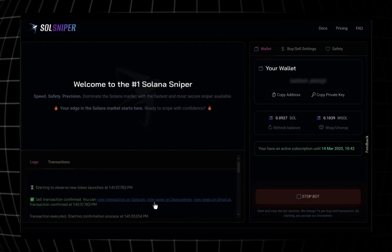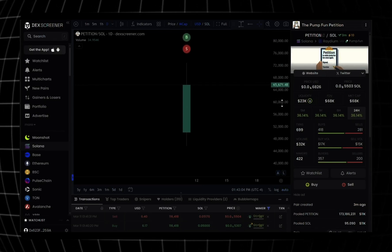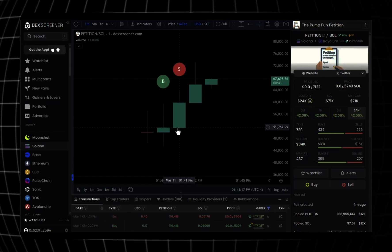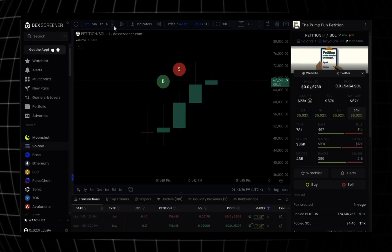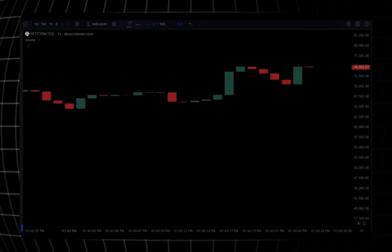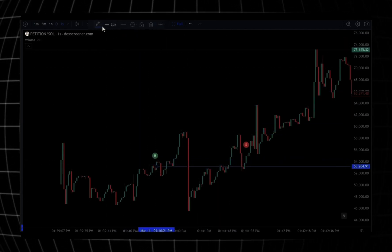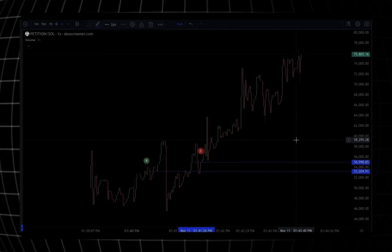I want to pull this up on DEX Screener since that's what everyone is familiar with. We can see that we sold. I'll switch from the daily to the one-minute chart — it looks like I bought about one minute in and sold at the very next minute. My sell is higher than my buy — that means profit. Then I'll look at the one-second chart and zoom in. It looks like the bot bought in this area and we sold in this area.